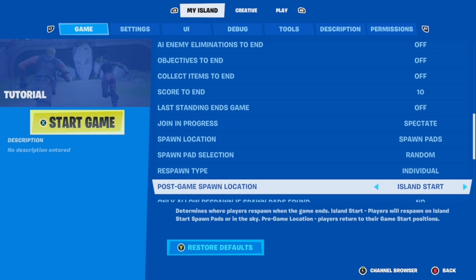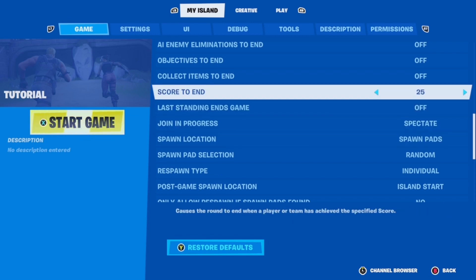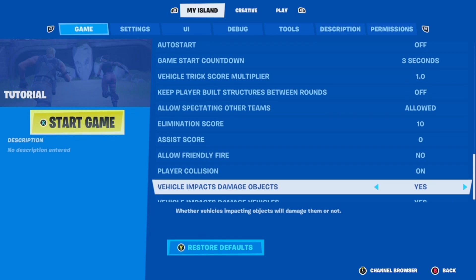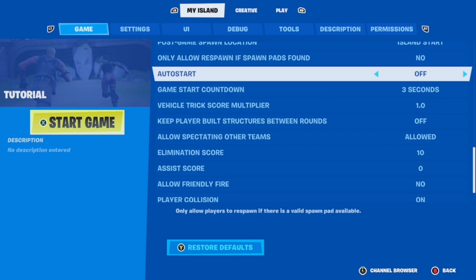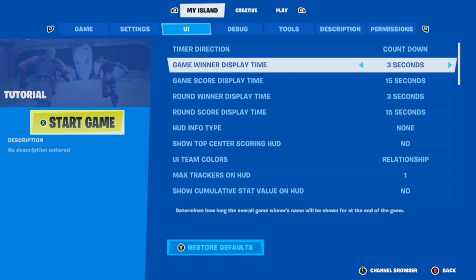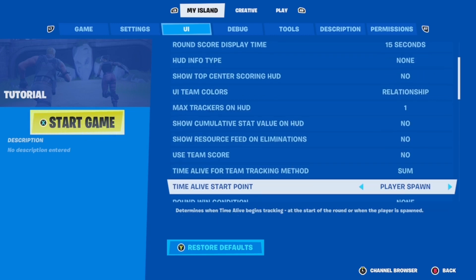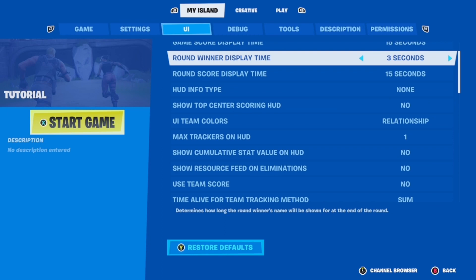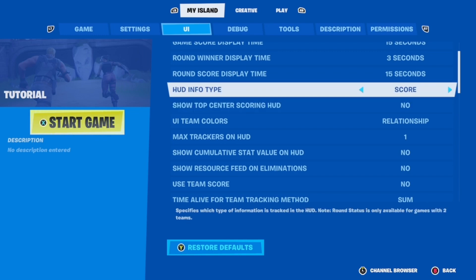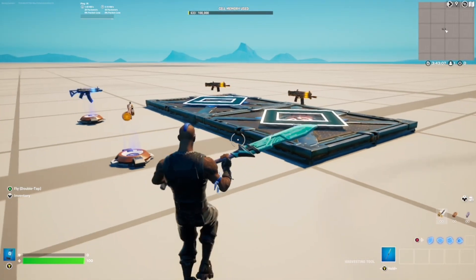If you want a place to spawn — like a spawn pad that respawns you every time — then you can do that. The score to end is going to be like this. The elimination score is also important: if you have 10 weapons and you want the max score to be 10, then elimination score needs to be 10. Those are definitely your two most important settings. Then for the UI, if you want a scoreboard theme to see which player has the most points, go to HUD info type and set it to score. That's what you want.